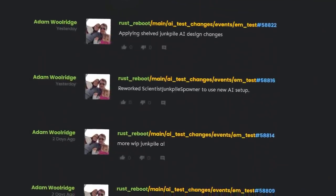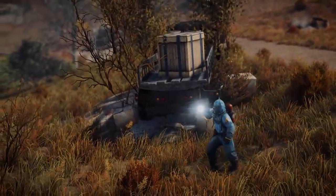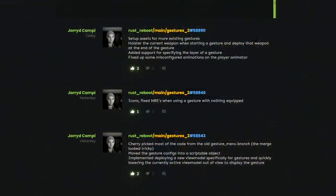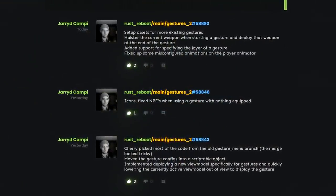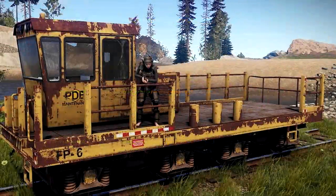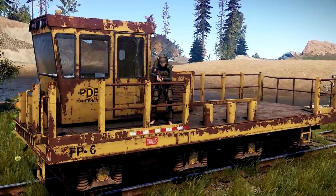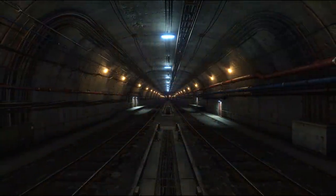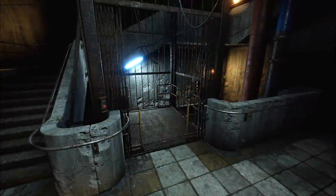In works in progress, there have been a lot more commits related to AI, especially work on junk pile scientists. There were a couple of new commits on gestures, so hopefully we'll get some kind of easy-to-use system for those soon. The work cart and underground train tunnel network is sliding along nicely. Although we don't have anything to say about when exactly it will be with us yet, I have managed to get some pictures of the new associated elevator shafts, presumably for ingress to and egress from the system.